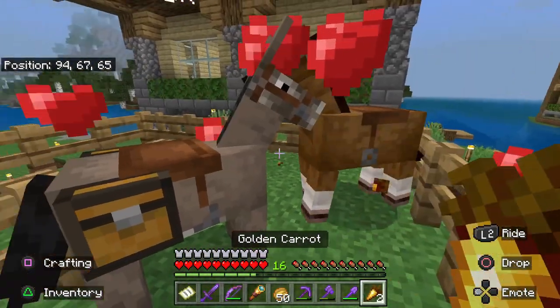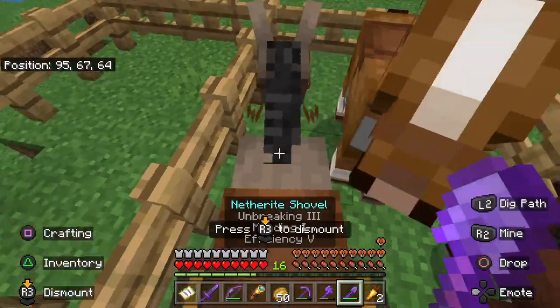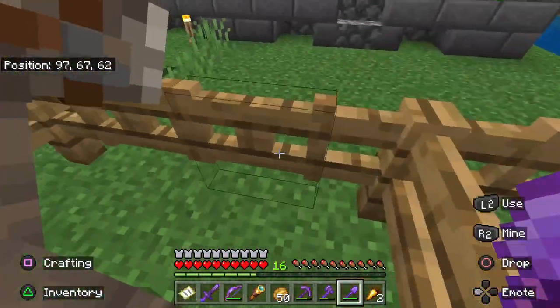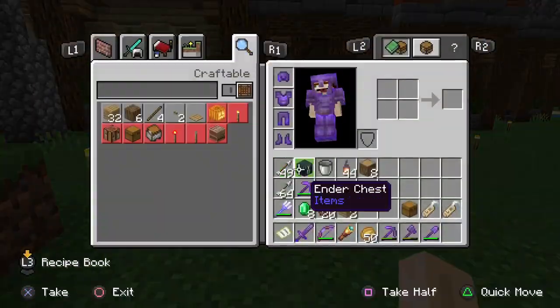Check this out. Did you know you can breed horses and donkeys to create mules? Well, if you have a fast horse and breed it, then the resulting mule will be faster than the donkey. You can't put armor on a mule, but you can put saddlebags on it. Now you have the best of both worlds — a mule faster than a donkey, but with more inventory than a horse.